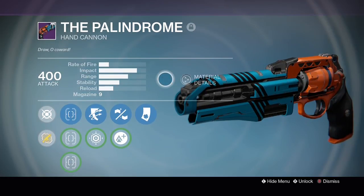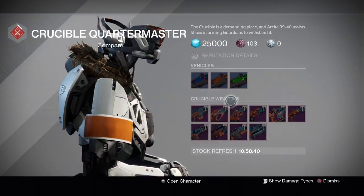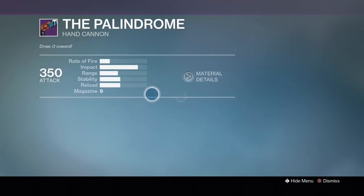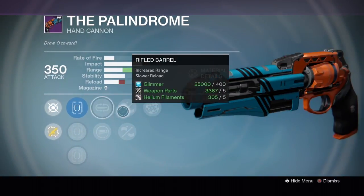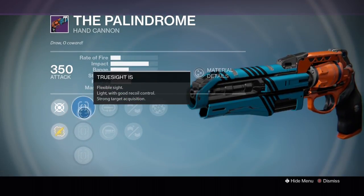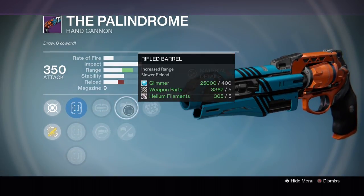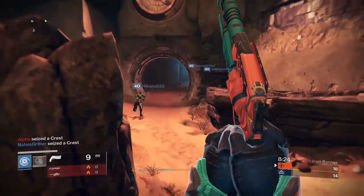But I bet you're saying, 'Dude, Telerik, you have all the luck! There is no way I can get a hand cannon that good!' My answer to that is: walk over to the Crucible Quartermaster and look at what he has in stock. A Palindrome with an A-plus barrel, an A-plus sight, an A-plus perk, and Rangefinder — and what I consider an A-minus perk with Spray and Play. Pretty good if you ask me. Buy it if you need a great hand cannon.